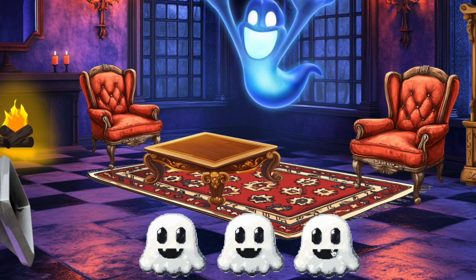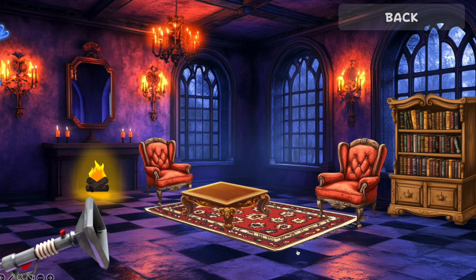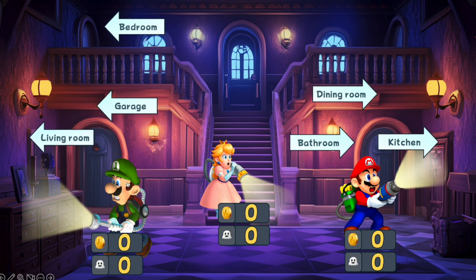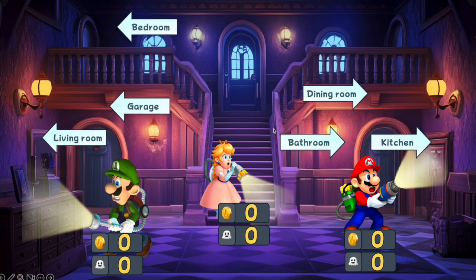A student needs to select the buttons with the ghost. Let's press on this one — this means we didn't get the ghost, so we press back. Here is the Poltergust machine and it sucks up all the furniture. Some furniture has a ghost and some has coins. Luigi didn't get any ghosts or coins, so let's continue.